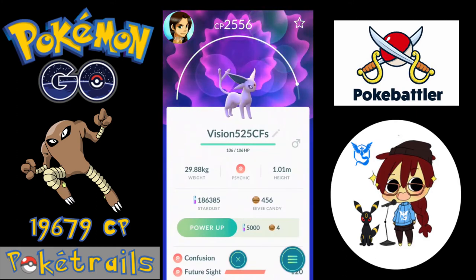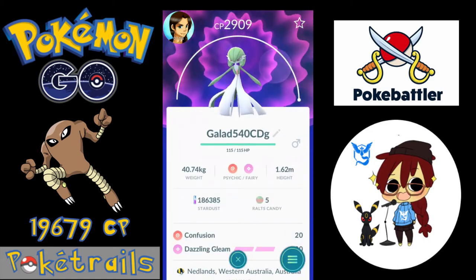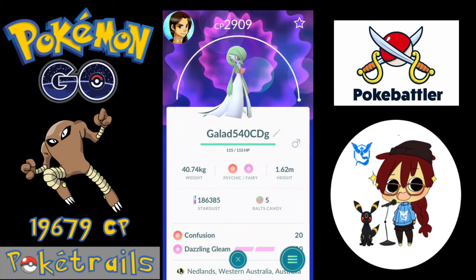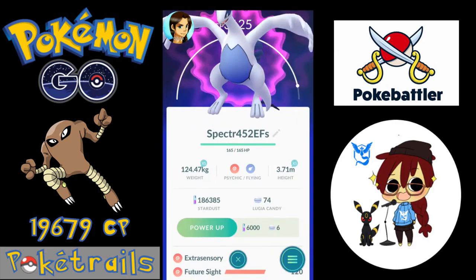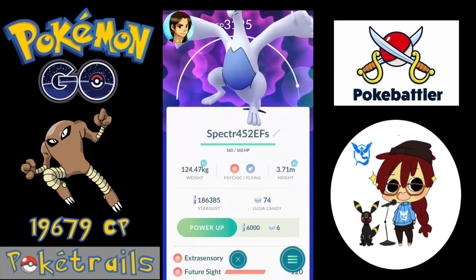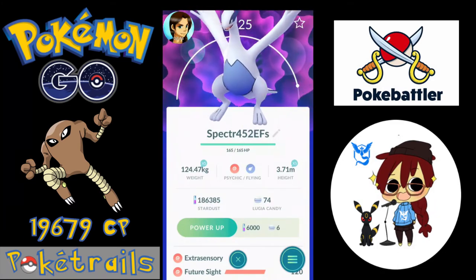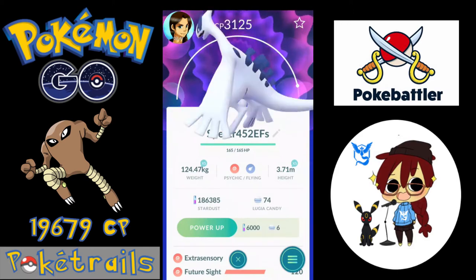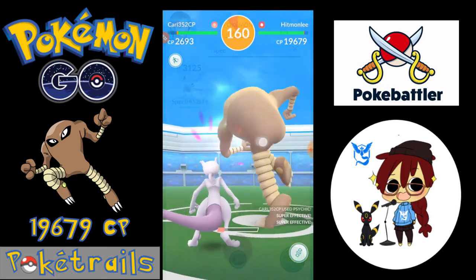Fourth in the lineup we have Vision, my level 30 and a half Espeon, ranking third on PokeBattler's suggested Pokémon. He's got the optimal moveset of Confusion and Future Sight with 15 attack power. Fifth, we've got Galadriel, my level 40 Gardevoir, with the optimal moveset of Confusion and Dazzling Gleam, 15 attack power, ranking fifth on PokeBattler's suggested Pokémon. Last but not least is Spectre, my level 30 and a half Lugia, with 14 attack power, ranking ninth. His suggested moveset is Extra Sensory and Sky Attack, but I've left him with Extra Sensory and Future Sight because he's still putting down double damage.